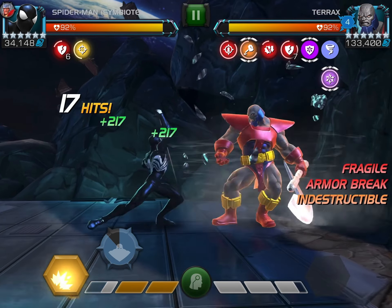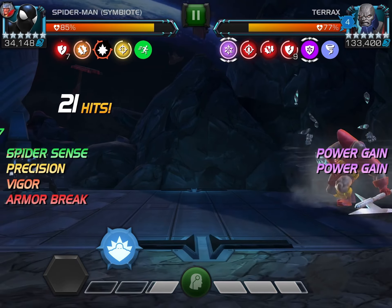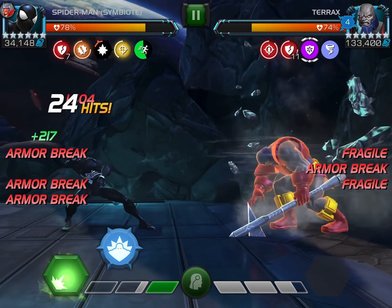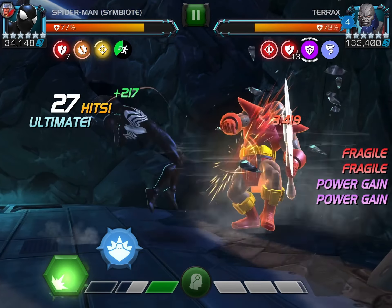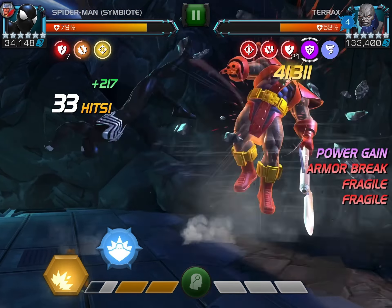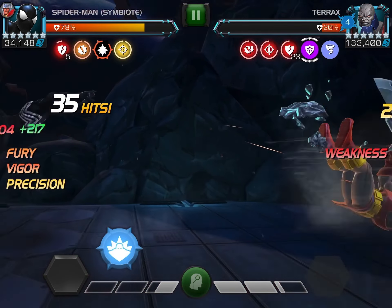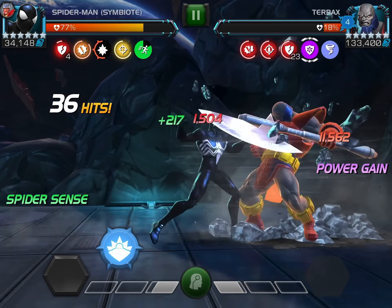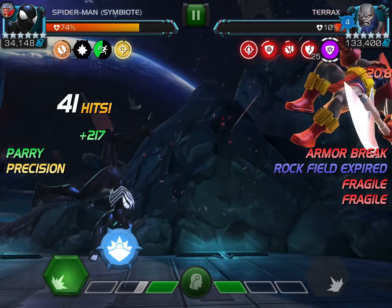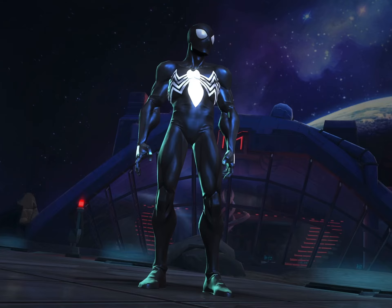We're fighting Gauntlet Terax, and what's really cool about this fight is that when Terax is in his rock aura thing, he can't use special attacks. So if we keep him in that mode as long as possible by spamming heavies in the corner, he can't use special attacks and we can just indefinitely spam heavies. This lets us stack up our armor breaks really fast - we're ramped up at 23 armor breaks almost instantly, so our damage is just going to go crazy. 41k medium attacks - not bad at all.